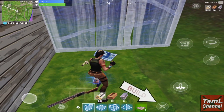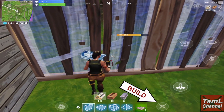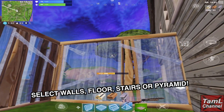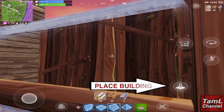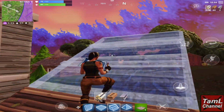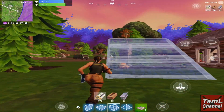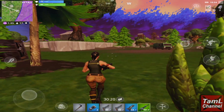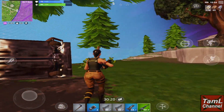I tried out some building — you tap the icon in the bottom right to start building, then select walls, floor, stairs, or pyramid, and tap on the right to place it. I made a small enclosure and then a ramp to get out. You can edit buildings too. I'll do more detailed videos on this — this was just a quick run-through.